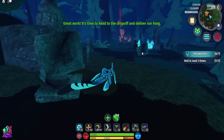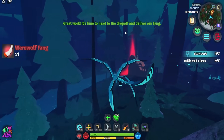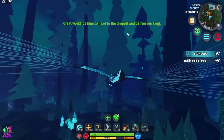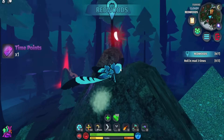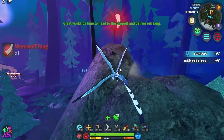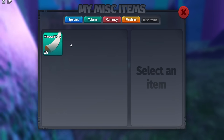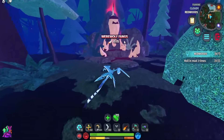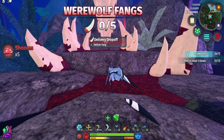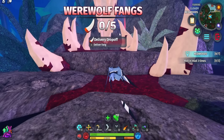Wait for the fang to respawn — once you hear the howl, it has spawned in again. It can spawn on top of rocks, so follow the sound carefully. In your inventory under misc items, you can hold up to five werewolf fangs at a time and cannot carry more than that, so deliver them once you have five.